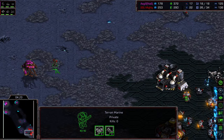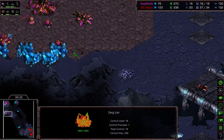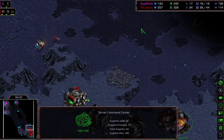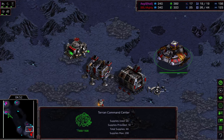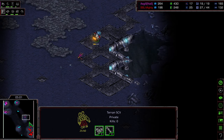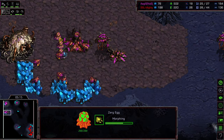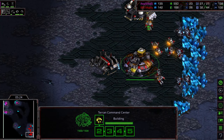An overlord might get sacrificed — perhaps distracted by the vulture — that's going to put Aegis in the red at a point where he critically wanted to be putting tech down. Spire confirmed, so we're going to see 3-hatch Muta. The vulture makes its way across, the overlord dies to that marine, and the vulture gets cleaned up quickly and efficiently. A second factory is plopping down. The command center is there again, but with nothing to defend it, trying to take the natural expansion. Aegis needs overlords out — a little bit of a detriment in his build order.